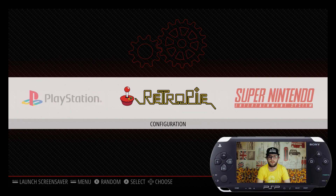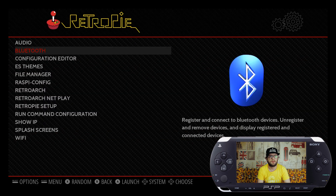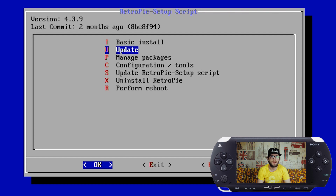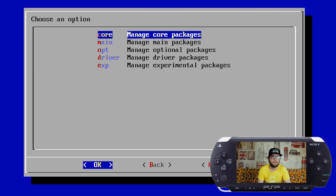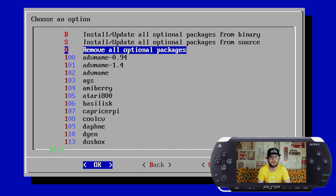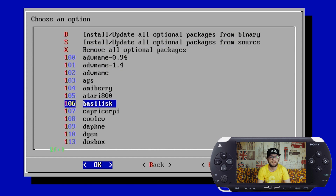First thing you need to do is install the emulator on your setup. Go to the RetroPie menu, go down to RetroPie Setup and press A. Then go to Manage Packages, then Manage Optional Packages, and find the PSP emulator LRPPSSPP.